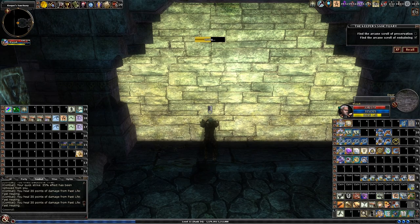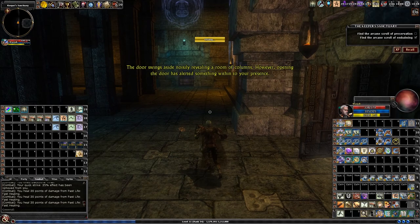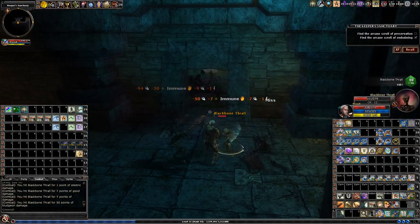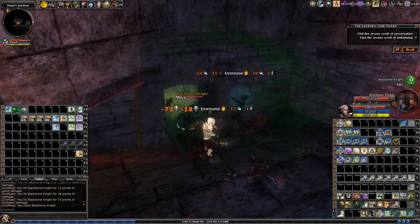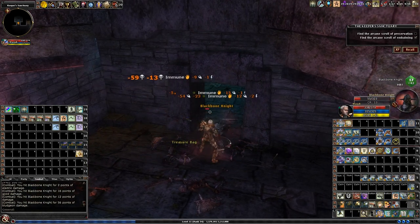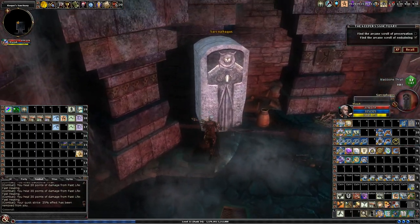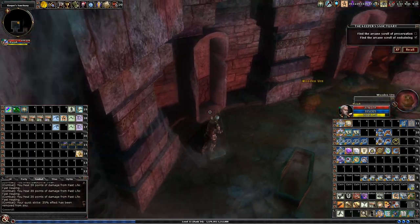Here we're going to start a new area. The gimmick of this area is there'll be one passageway — you walk down, pull a switch, and that will open up the door to one of the other passageways. You walk down it, pull the switch, rinse and repeat basically until you get all the passageways. At the end of the final passageway, there'll be a blue key that will open up the exit. For now I'm just going to clean out all the passageways one by one.